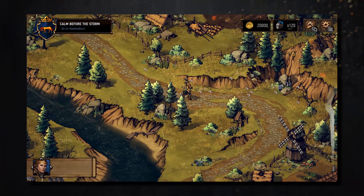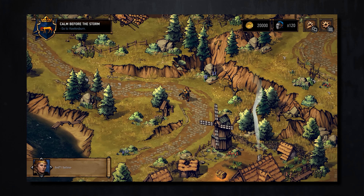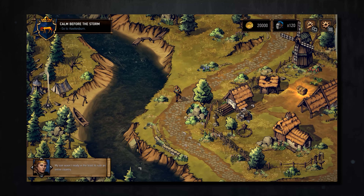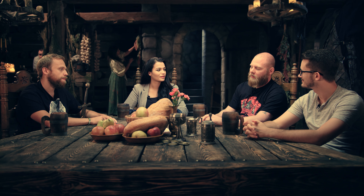It introduces a lot of new features such as the map that you're going to explore, and also the army building feature. You will travel the lands, build up your army, and face different challenges. The character you play as is Queen Meve — a very pivotal character within the Witcher lore. You basically play as her and explore certain locations within the Witcher universe, including familiar places and new ones people will have heard about but never seen.